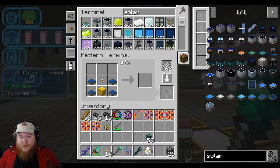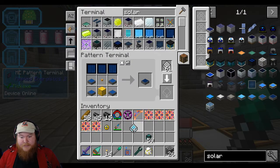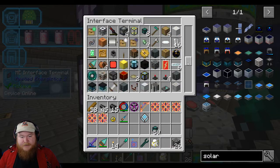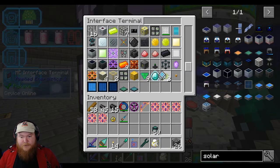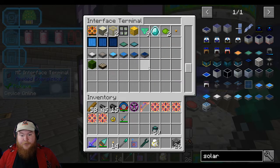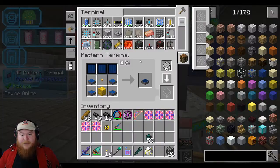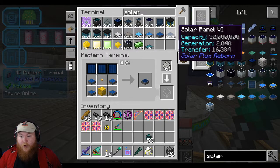Now that we've got those photovoltaics up here, we should be able to teach the system how to do that. Awesome. Now let's put it down here in this line. There we go. So now that we can make the Mark VIs, let's see if we can actually get one.